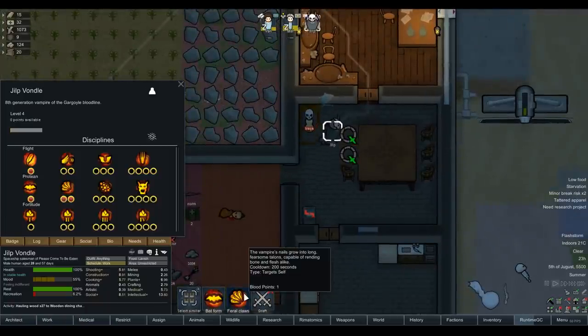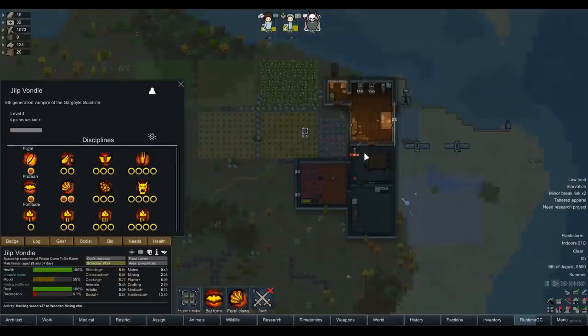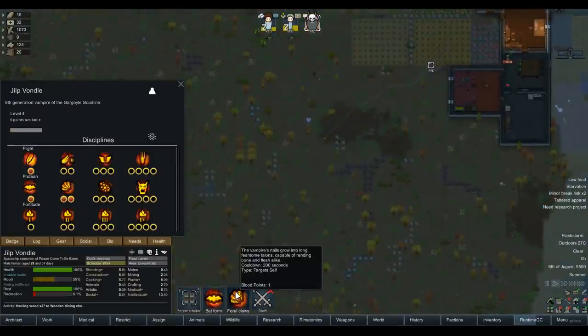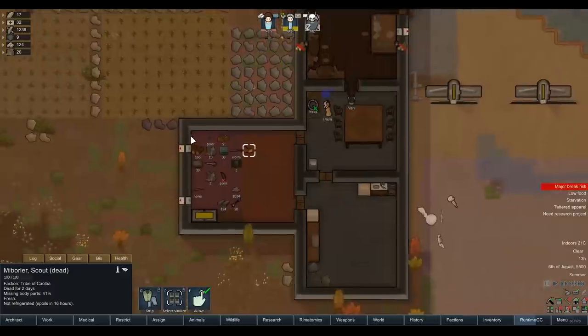Let's set ourselves a limit of like five wardens per every ten prisoners or something — it's gonna be a big colony if we get to that stage. Let's go to Jilb's bio and level him up once more — feral claws, boom! Is that a temporary thing? It's not permanent — so if we get a dangerous raid we just hit that button and hopefully he'll be able to kill them all. Oh, kind of forgot about the whole meal thing.